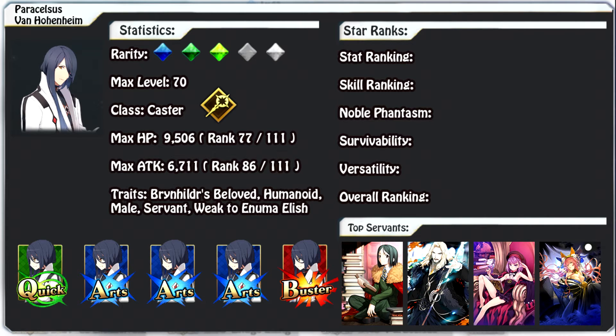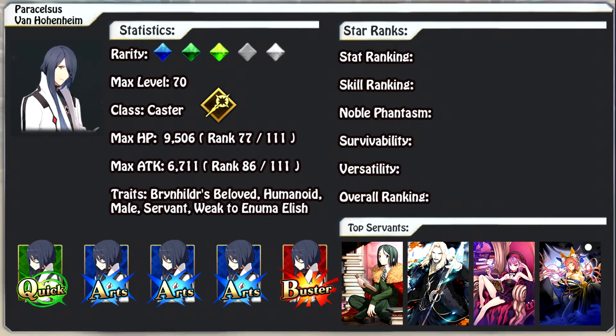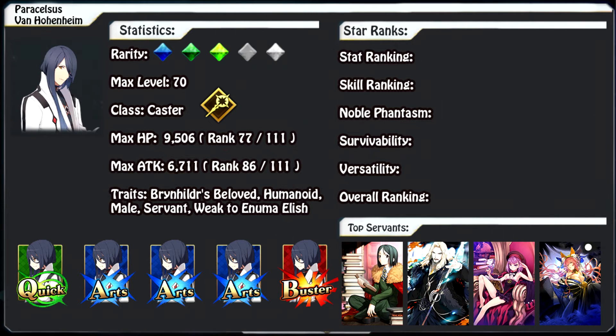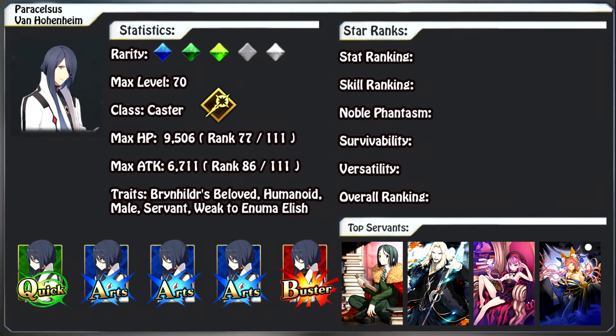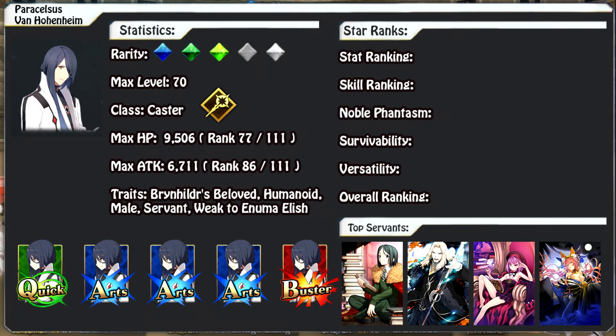Helena is another great option — she deals solid noble phantasm damage that combos well with Hohenheim's for a caster wave-clear team, and she has arts card bonuses from her third skill. Both have higher cooldowns which is a slight drawback, but their noble phantasms complement each other: Hohenheim brings an attack decrease debuff while Helena brings different debuffs, so using their NPs together gives you more overall debuffs with no overlap. Helena's first skill also provides a party-wide 20% NP gauge boost, filling the void Hohenheim's first skill leaves.